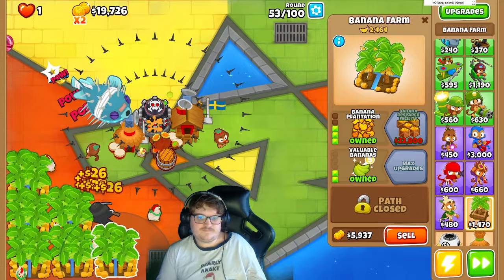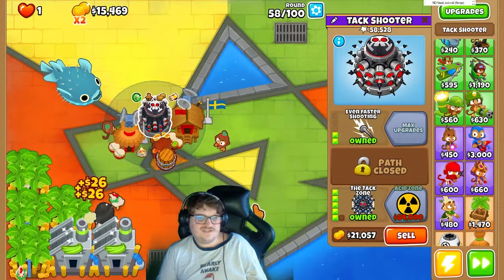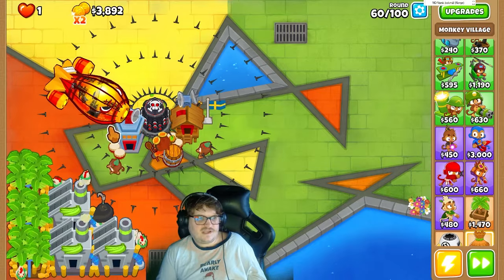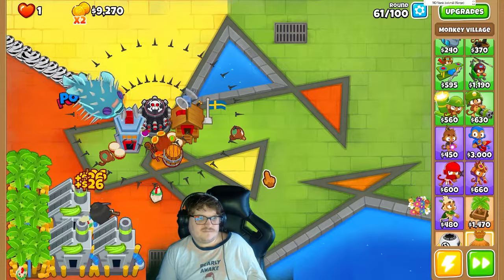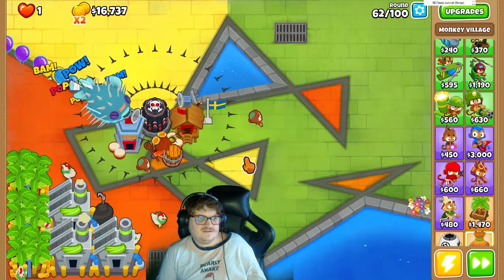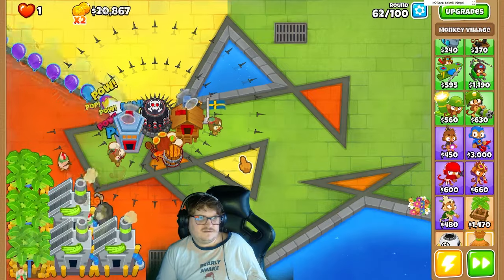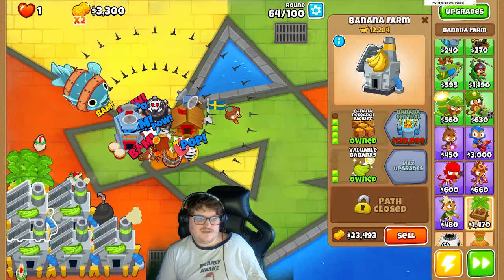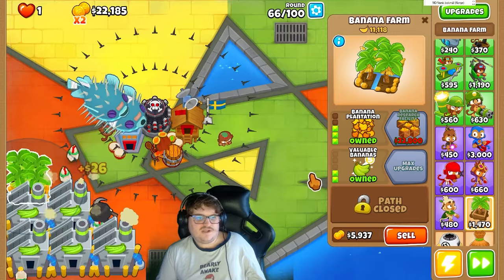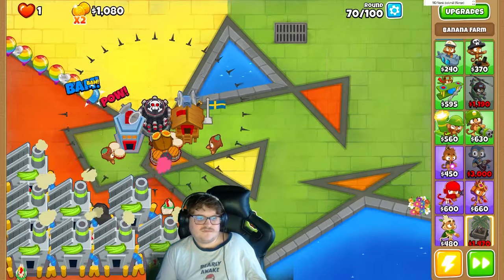I'm gonna now upgrade the banana farms. They're going to upgrade them now. He's actually so strong — he needs this one though. I forgot to have that skin. Insane. Nice. So we need one more. Damage on the Tac Shooter is really insane. There we go.